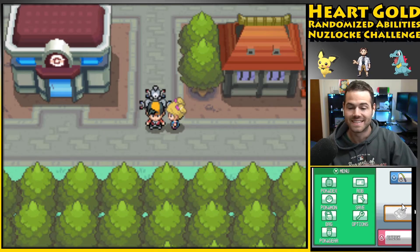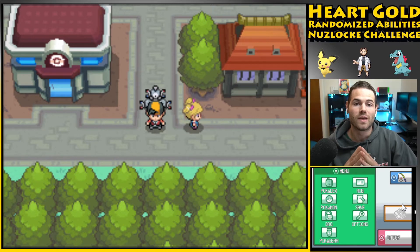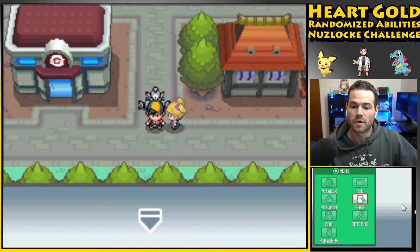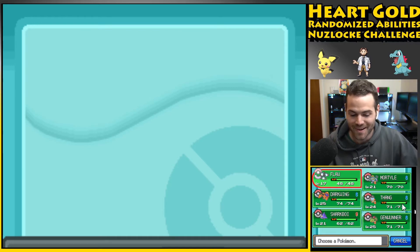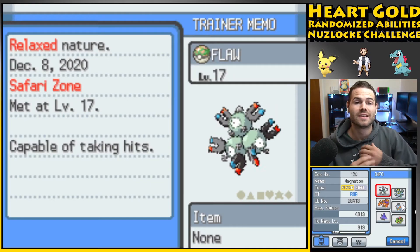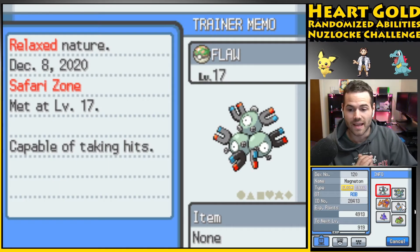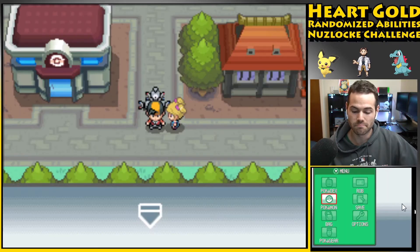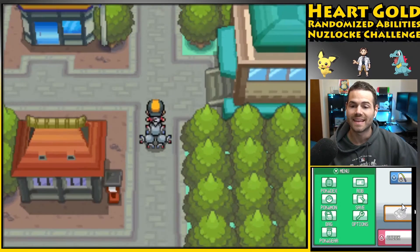What is going on guys, my name is Rob and today we are headed east because we need to go catch four encounters. If you missed it last time, we actually fought Jasmine — she had a Mewtwo and a Zapdos so we lost two Pokemon: Aggron and Venomoth. But we managed to catch Magneton, which has Flame Body and gives us much-needed electricity coverage.